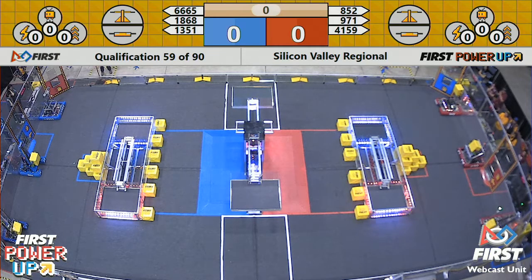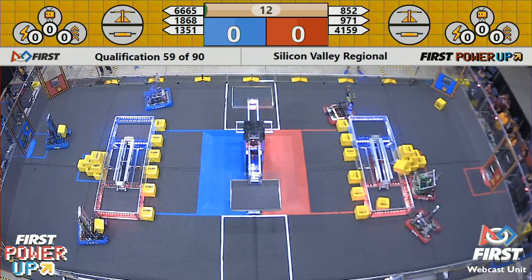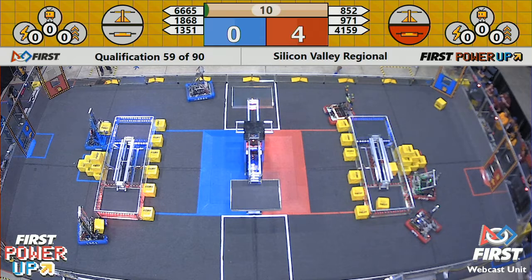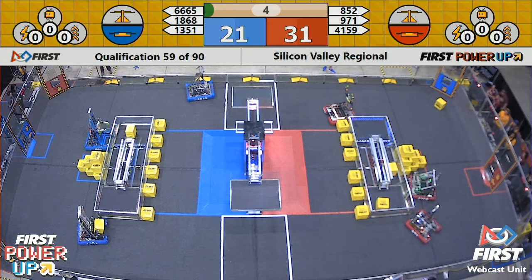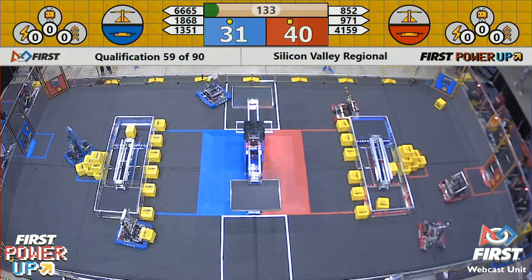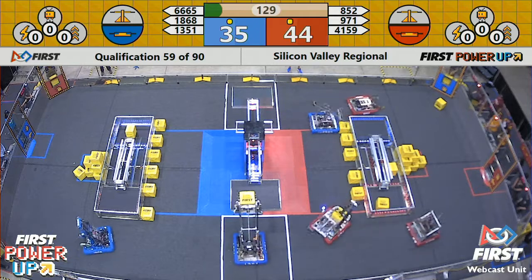Two, one, power up! It's match number 59. We got two red robots on the way to that switch, but everyone makes it in there. Over on the blue, Space Fleas get theirs on the blue alliance side of that switch. Both teams grab their switch. All six robots cross the auto line. That's an autonomous point bonus for both teams, with the red alliance in a very slight lead.